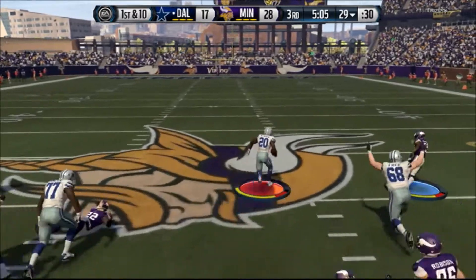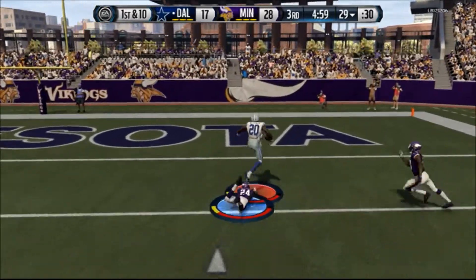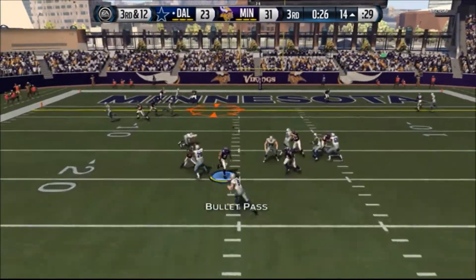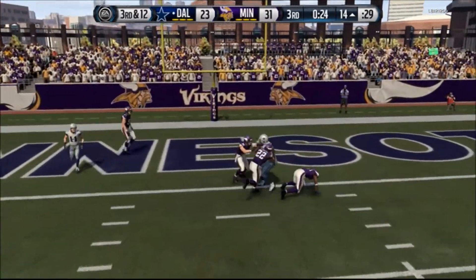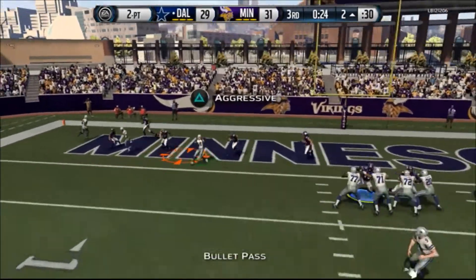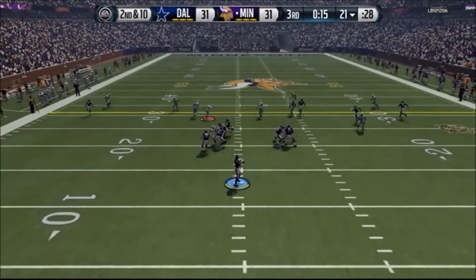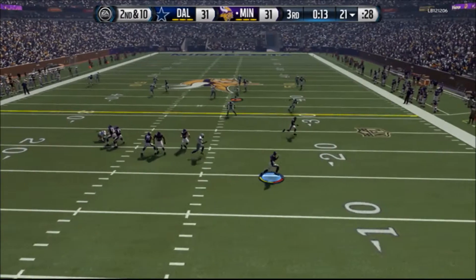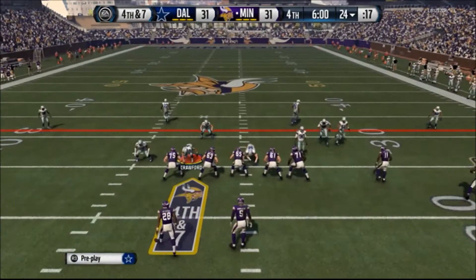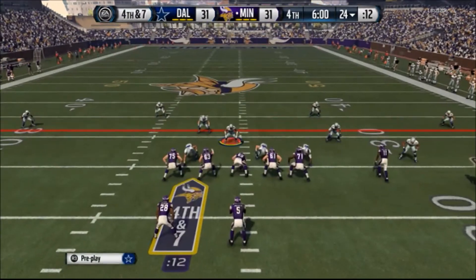We got a pick — look at this, we're sending double people at the quarterback. Even if they block with a running back, we're still getting to them. What I did notice is that some of the turbo blitzes aren't 100% consistent — I've even tried some in this game and they didn't work, but the blitz behind it did come in; it just wasn't a turbo blitz.